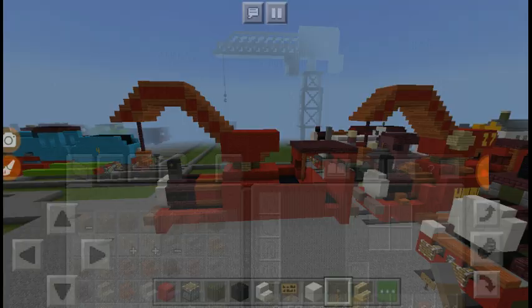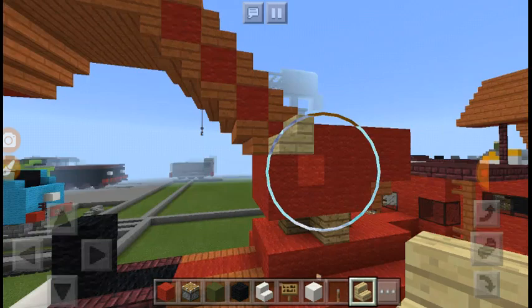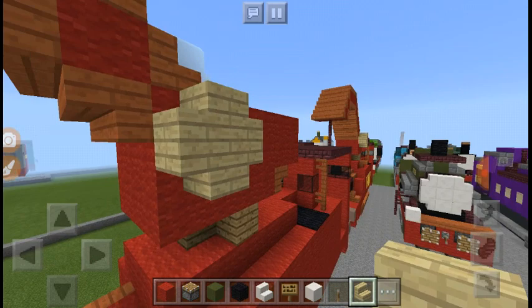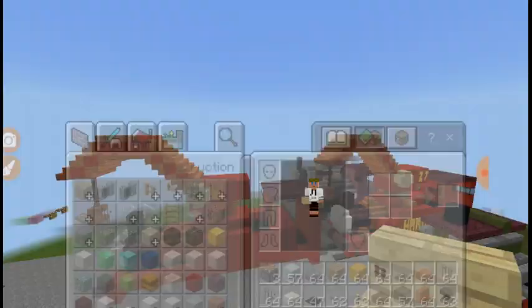So you want to get birch wood stairs and add them there right way up, and you want to make a circle just like that. So that's going to be like Harvey's cog.